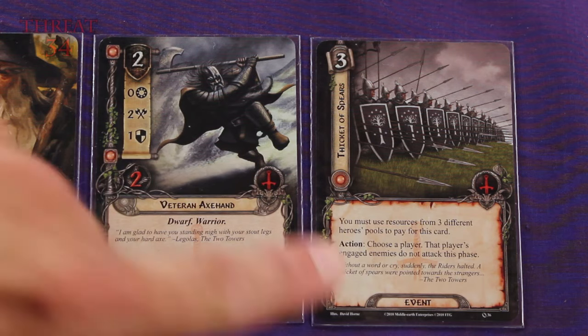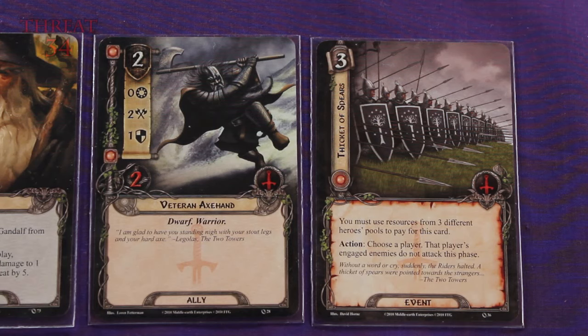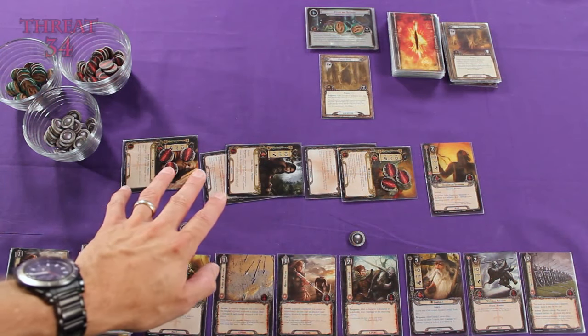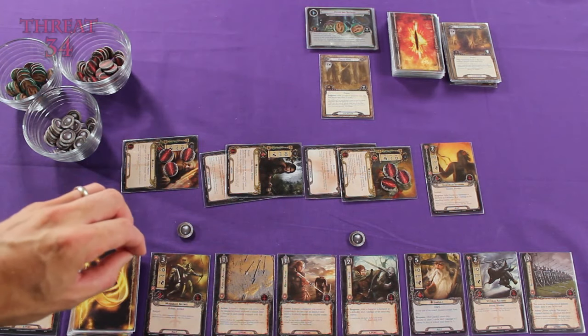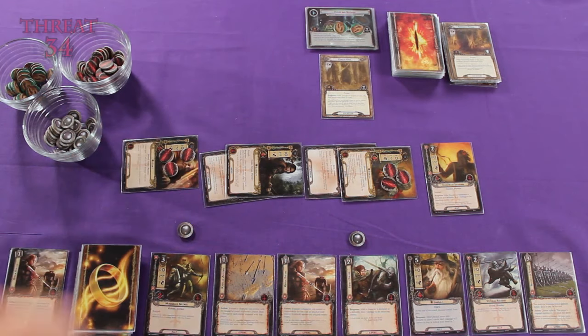With that cleared up, let's look at the action on the card. It says: choose a player — that player's engaged enemies do not attack this phase. That effect is interesting because if we had committed all of our heroes to questing but had a bunch of engaged enemies ready to attack, by using the Thicket of Spears we could prevent them from attacking us that turn when our defenses are low.